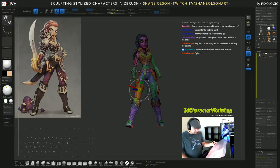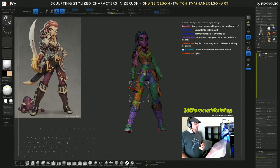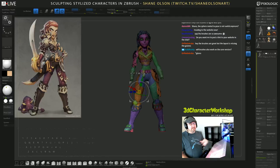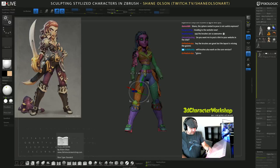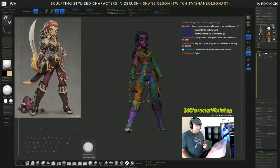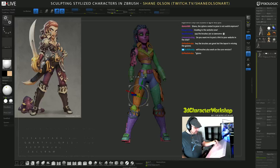Will the brushes work on the Core version? They will not, unfortunately — Core is pretty locked down tight. But Core comes with some primitive brushes and really cool things, including pinch brush and Damien Standard, so you don't really necessarily need this extra stuff. You shouldn't feel too bad. Okay, let's get back to this.